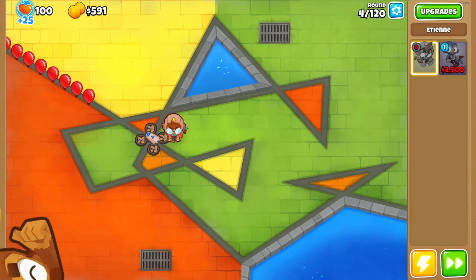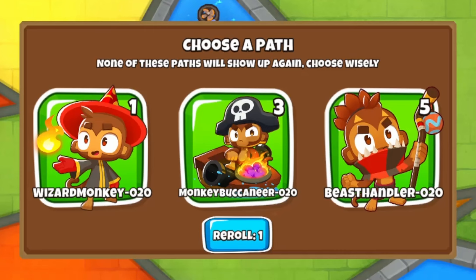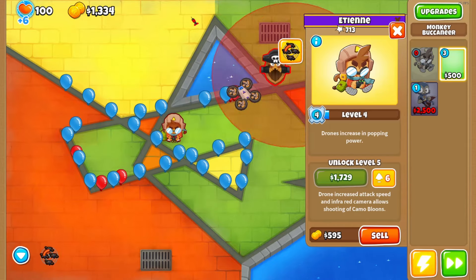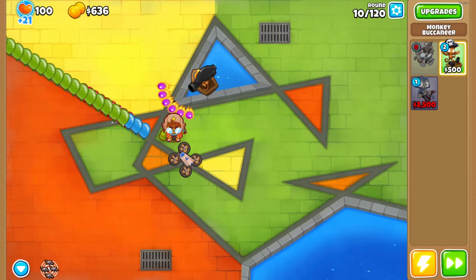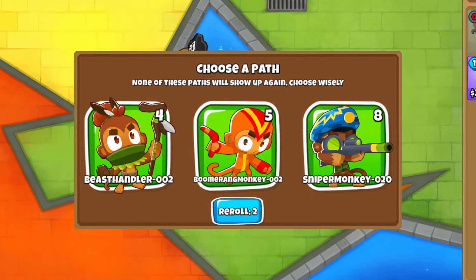If you enjoy this kind of content, make sure you like and subscribe - it's greatly appreciated. After five rounds we can choose an extra path; we're just gonna go with three buccaneers. We need to buy a buccaneer, and with a lot of yellows maybe we buy grapeshot and hotshot so now we have leads and we'll keep popping balloons and making money.